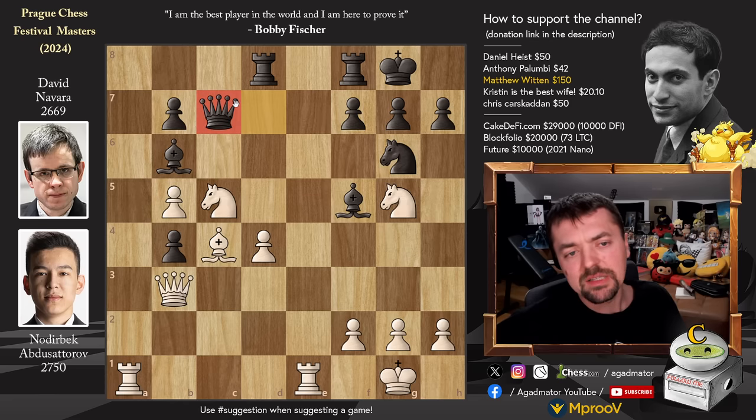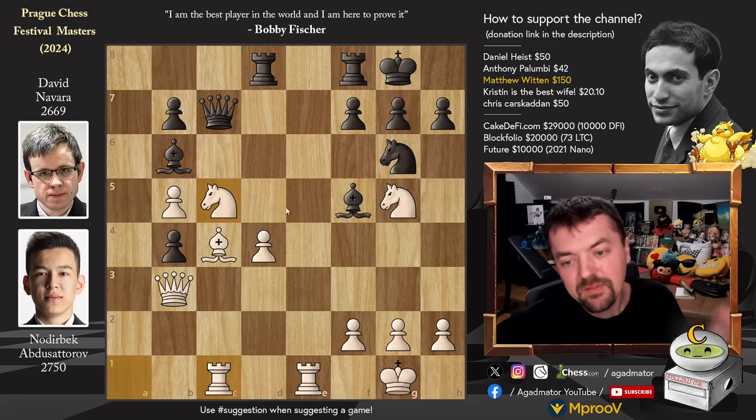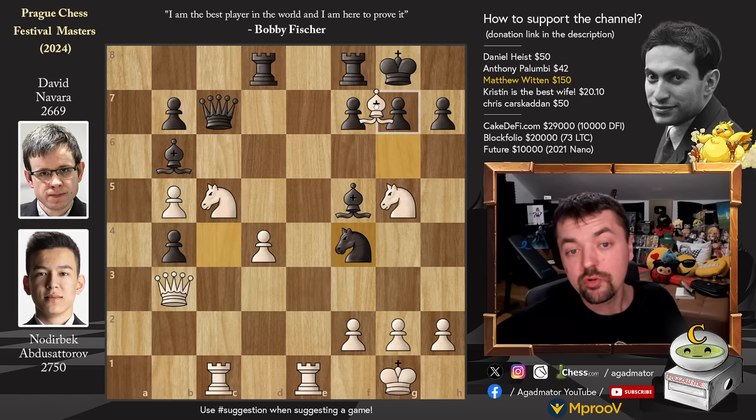It seems that Nodrybek is a Jedi master — he clouded David's judgment, and David played queen to c7. He did not capture on d4. And now comes rook 8 to c1. Probably why David missed that queen to c7 isn't good is that rook 8 to c1 is the only good move for Nodrybek. You cannot start capturing on c5 because there's bishop captures on f7 check — that would win the queen on c5. So knight to f4 was played, the only good move for David. And now comes bishop captures on f7.